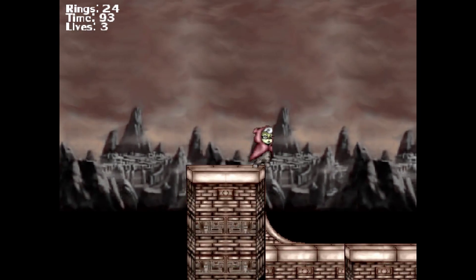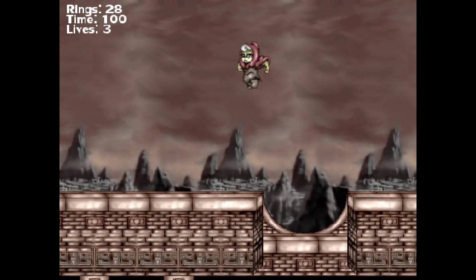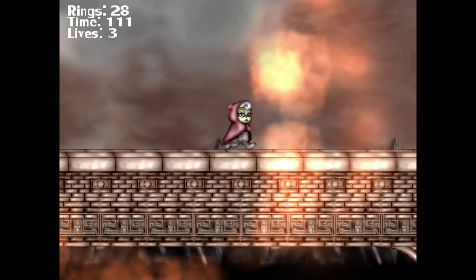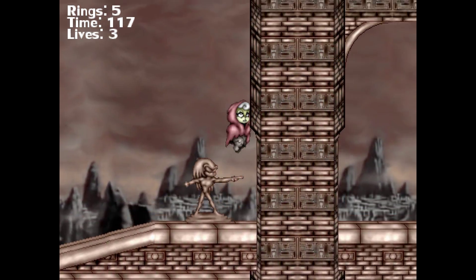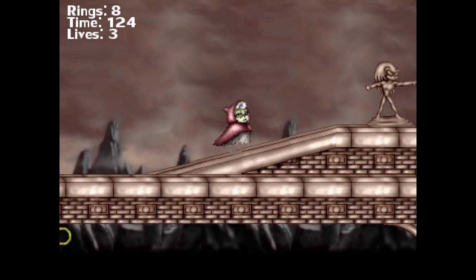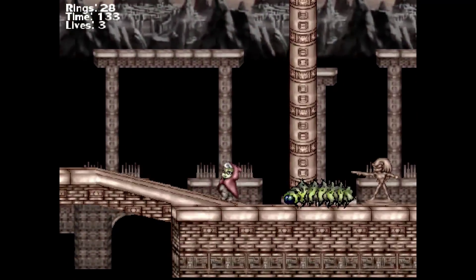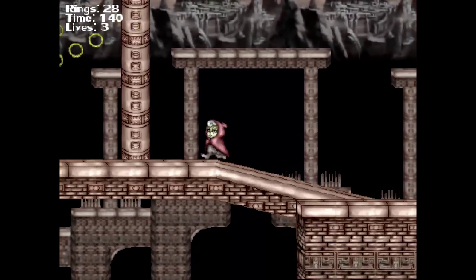Another fun fact to note is Rosie the Chipmunk does exist in SatAM, both the show and the comic series. Her primary role initially, before the Freedom Fighters were formed, was she was the nanny to Princess Sally. She's also one of the original survivors of the original Freedom Fighter group that got eradicated by Robotnik Prime. Since then, this game's story pretty much told you what she's done — served as a sort of nanny to the other Freedom Fighters, the Generation 2 types.